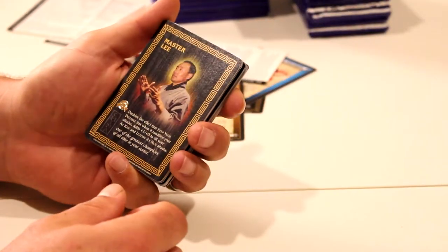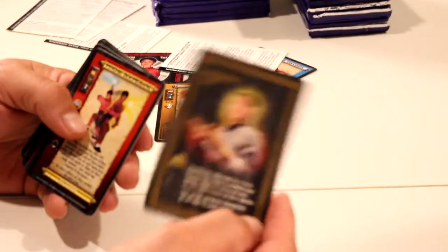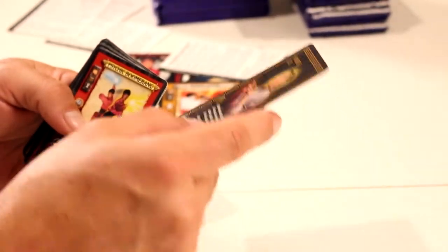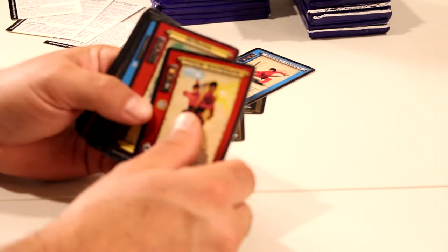I got Master Lee this time. Yeah, I like those. They look really good. I like the foil stamp, I like the border, I like everything about them. Does that one have that weird crease print line thing? No, just that first one we got. We'll keep the rares and we might show them at the end. We might not, probably not.